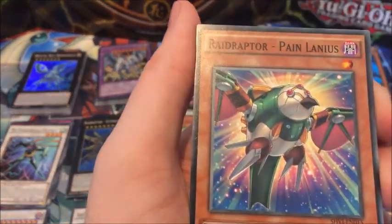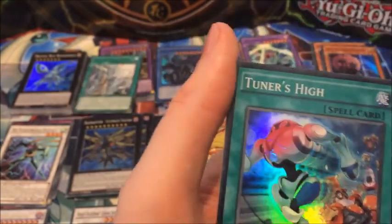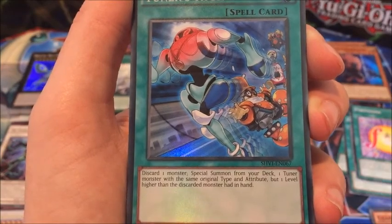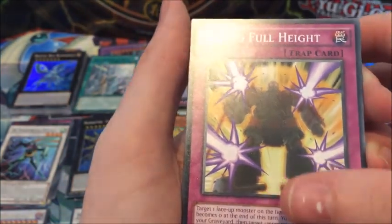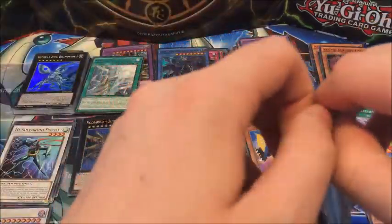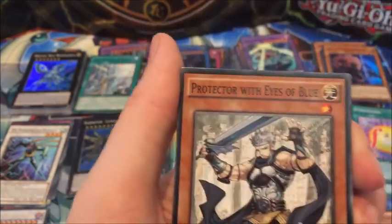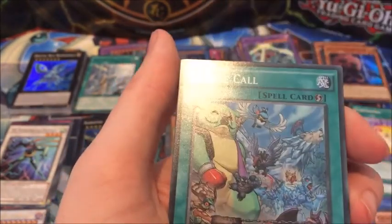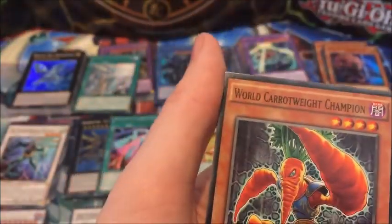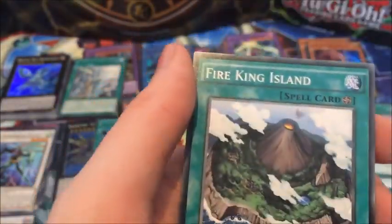Purple Butterfly, Bug Matrix, Pain Lanius, Fortissimo, Mausoleum of White and Juno's High — which is one of those names you'd have thought they'd veto. It's also a bizarre card. Rise to Full Height, Gigi Change and another Centibet. Fore Die Cycle, Booster Strix, Protector with Eyes of Blue, Rank-Up-Magic Skip Force, Cattel Core, World Carrot Weight Champion, Cosmoni, Dwarf Star Dragon Planeta and Fire King Island.